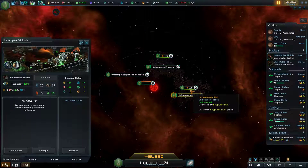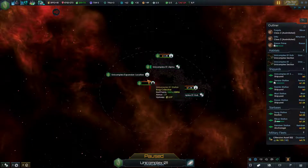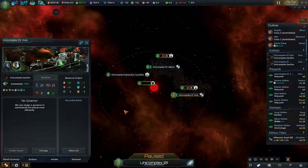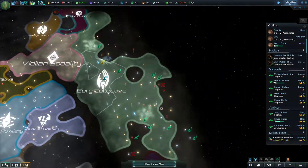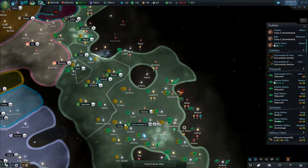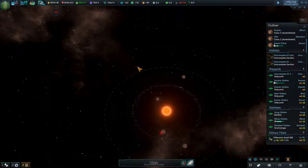This does have a starbase - no, that's just the normal planetary starbase. I don't quite have enough resources for the next Unicomplex section, which is going to be one of our other goals in this episode - to grab that Unicomplex section. And there goes the fleet, so I'm going to go ahead and slow down time so we can watch this happen.